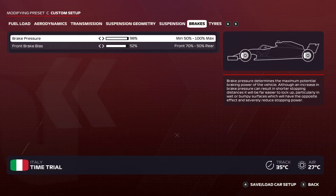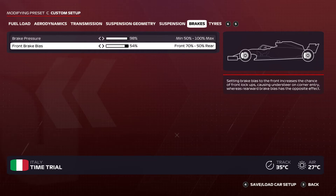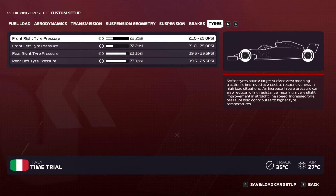Brakes: brake pressure 98%, front brake bias 52%. If you're a safer driver go for 55 or 56, keeping it below 54. Keep it below 53 as those are the more aggressive presets. I went for 51 because I'm an aggressive driver.